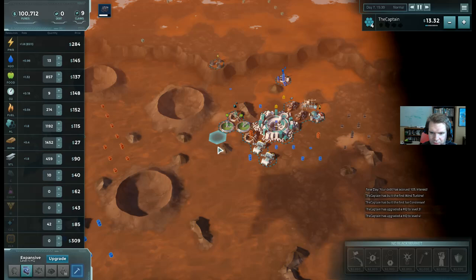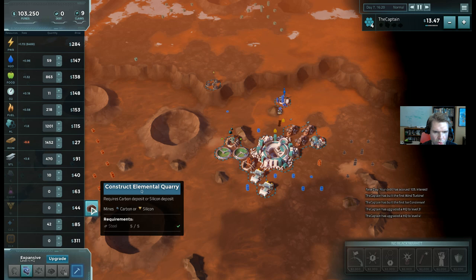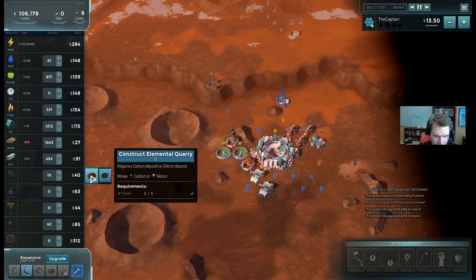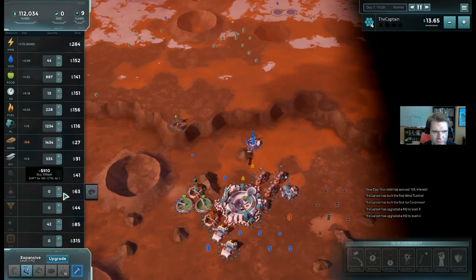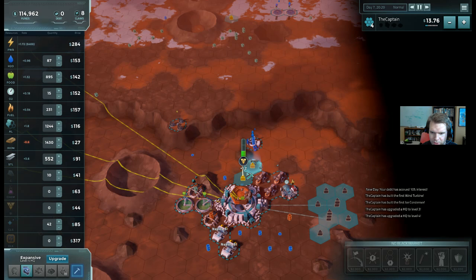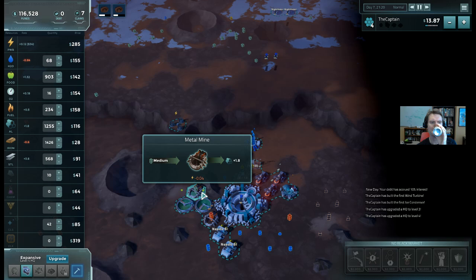I need silicon for my glass. Maybe I'll actually go ahead and build some silicon. Silicon requires elemental quarries, not metal mines. Carbon also requires a quarry - so if you can find a tile on the map that has both silicon and carbon, you can get both resources from one quarry. I don't see any, so I'll just grab them here next to the colony. If you hold down shift, you can build two buildings quickly at once, so I'll get the adjacency bonus and get plenty of silicon.